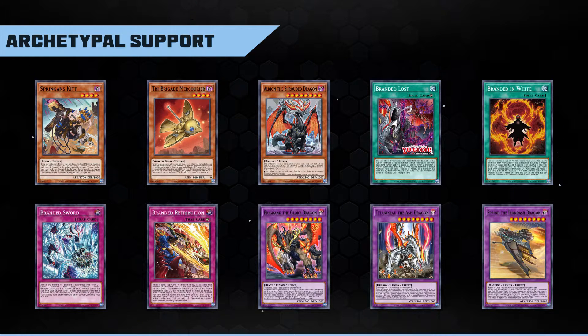The two traps, Branded Retribution and Branded Sword, provide interesting ways to interact with the opponent. Retribution lets us blank a special summon by shuffling back Albaz fusions into our deck, and Sword gives us the potential to flood the board with beefy tokens. Both cards require a bit of setup, so we'll want to keep them at generally one copy each. The other Albaz fusions all provide some situational benefits: Brigrand is unkillable in battle and offers limited targeting protection for your other monsters; Titaniclad has limited invulnerability to extra deck monster effects on the turn it is summoned; and Sprind lets us shift it to another column and then blow up everything in that column. Each of these fusions also provides utility in the end phase of the turn they go to the graveyard, allowing us to search or special summon Fallen of Albaz or a monster from their associated archetype — Brigrand gives access to Tri-Brigades, Titaniclad grabs Dogmaticas, and Sprind can call on Springans.